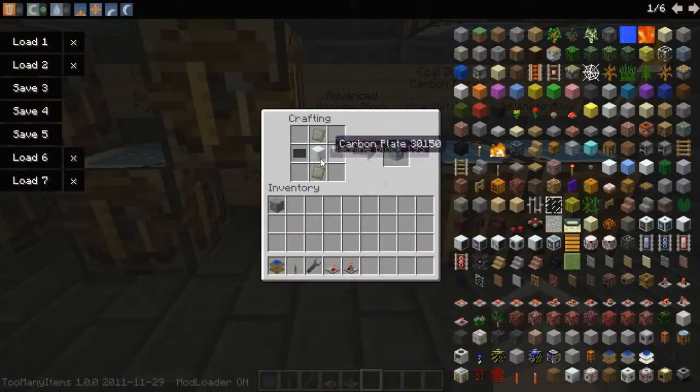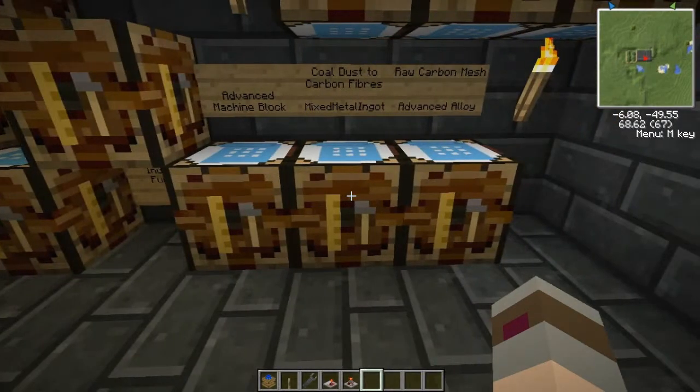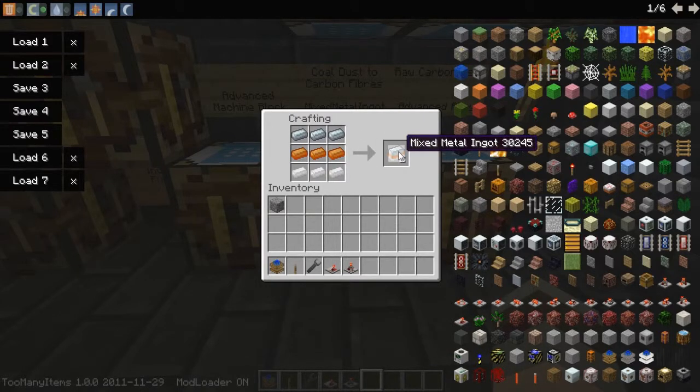The recipe to make an advanced machine block is a standard machine block — which is eight refined iron in the shape of a chest or furnace — two advanced alloy, and two carbon plates. Those two materials are a little bit more complicated to come by. Advanced alloy is made by making mixed metal ingots, which require three refined iron, three pieces of bronze, and three pieces of tin in a recipe like so. You can't swap them back and forth as that won't work. You'll get two mixed metal ingots.